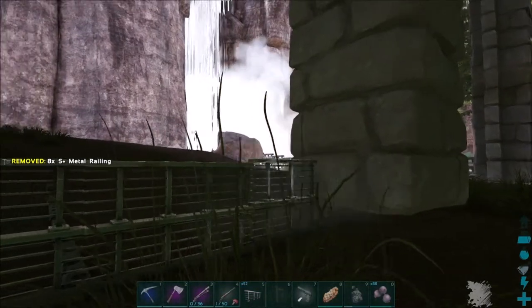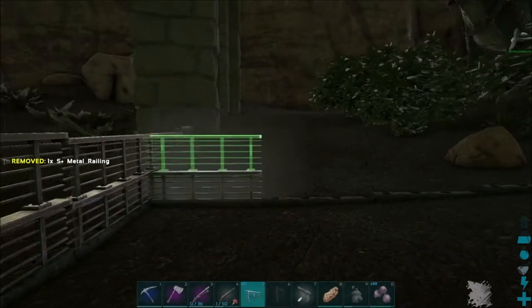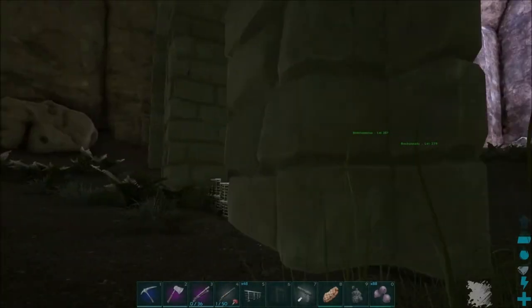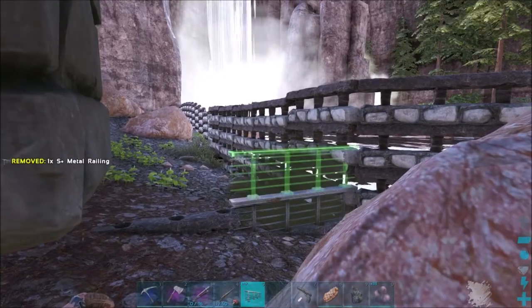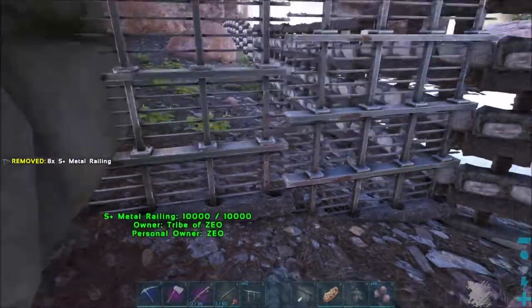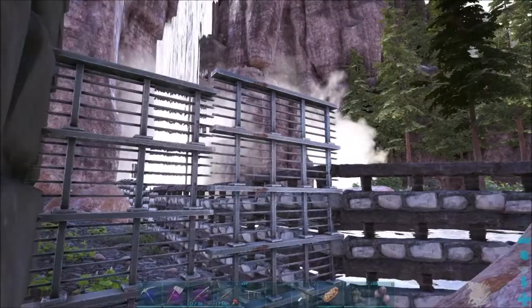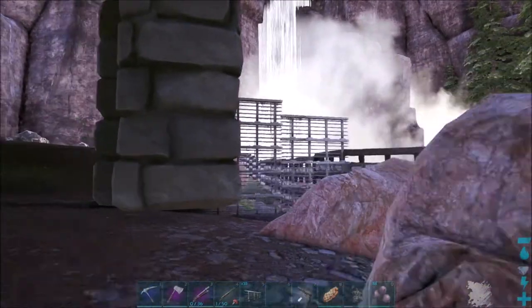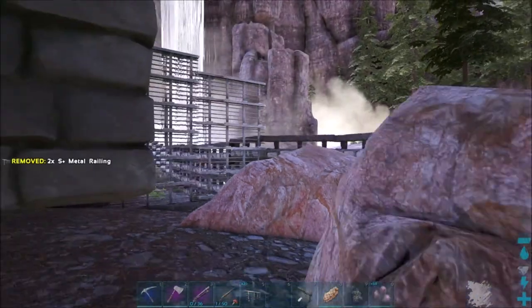I'm definitely going to need a lot of these to build up in between these two. I'm not going to build them all the way up, but maybe five levels — whatever seems like a decent height. Let's run over here and place some. I'll probably switch out these stone railings at some point. I was going to use metal foundations but the cost just wasn't worth it. One, two, three, four and five — that height may be a little bit better.